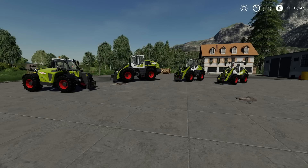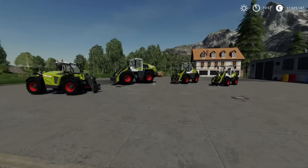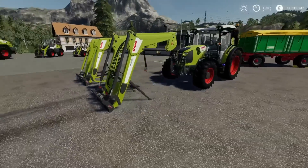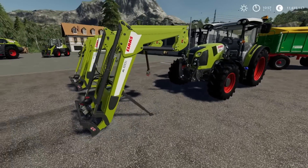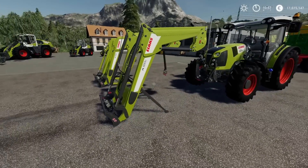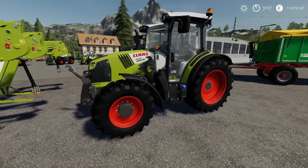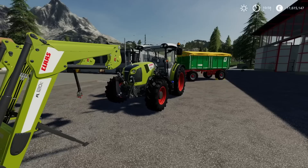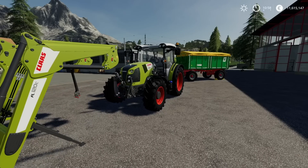We technically get kind of six because these are loaders — they are front loaders. We've got the FL 120C which is the smaller one and the FL 140. This one will fit onto the Arian 440 which can take a front loader attachment, and that one will fit a bit better onto the slightly larger Arian 666 10, which will also take a front loader attachment.